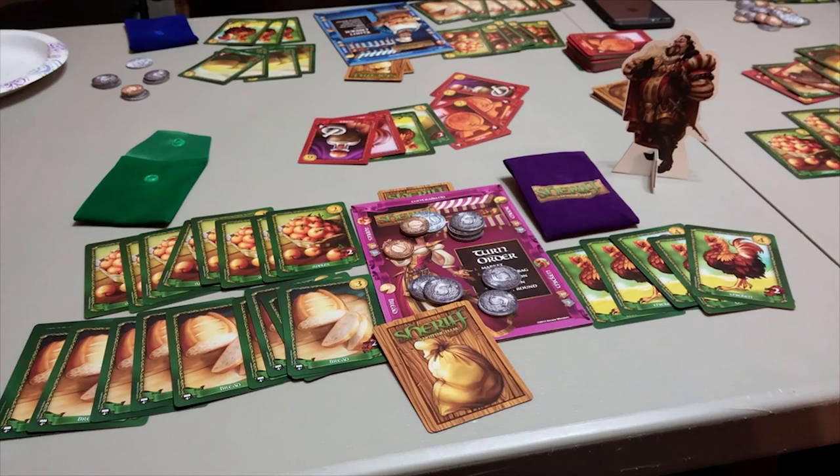Basically, the game works like this. Someone is the Sheriff of Nottingham. King John is not really in the picture — well, he's sort of in the picture. People — merchants — who have nothing to do with Robin Hood and his merry men, or Little John, or Friar Tuck, or Maid Marian. They are merchants, and they need to bring things into Nottingham from the outside world to sell in the market — bread, cheese, chickens, the things that people need.